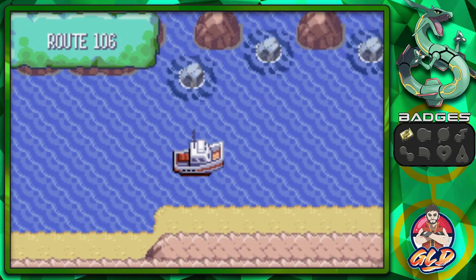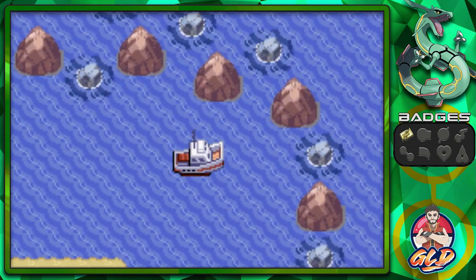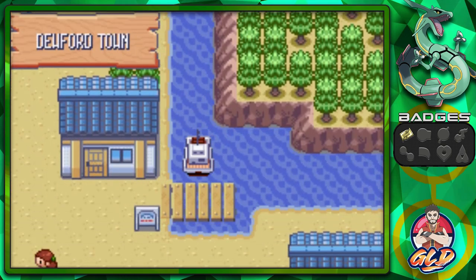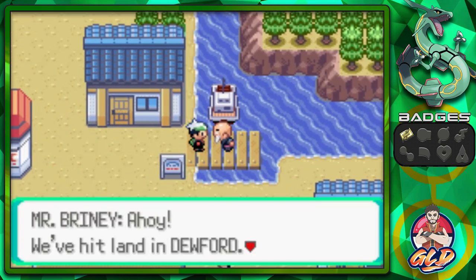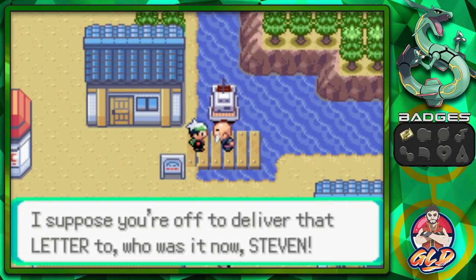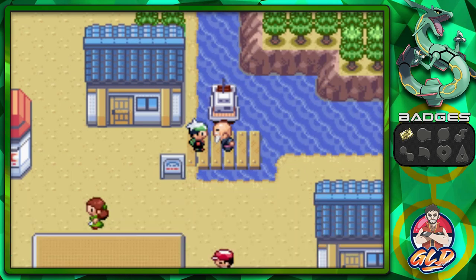We are going through a lot of routes — Routes 105 to 106. And look at this, we have reached our destination. Here we are in Dewford Town. We've hit the land of Dewford. 'I suppose you're out to deliver that letter too. Who was it now? Steven?' Yes, it is.